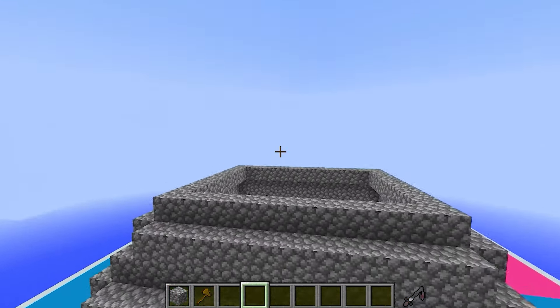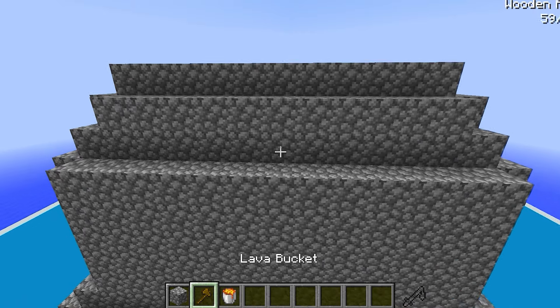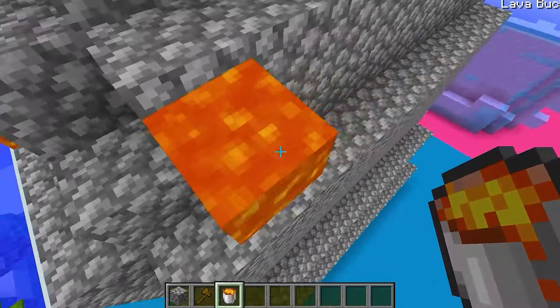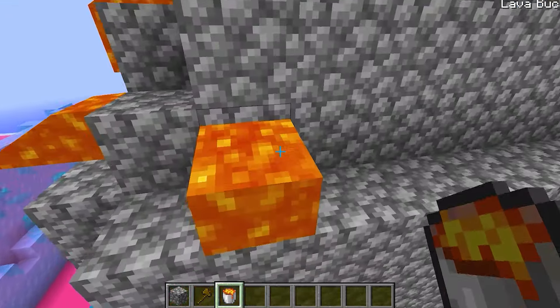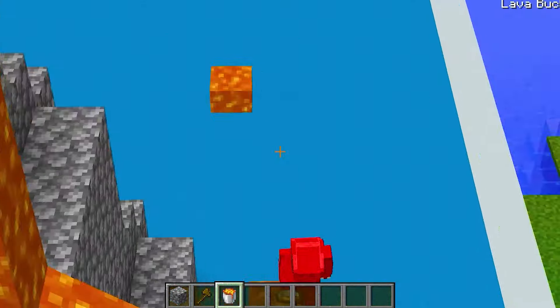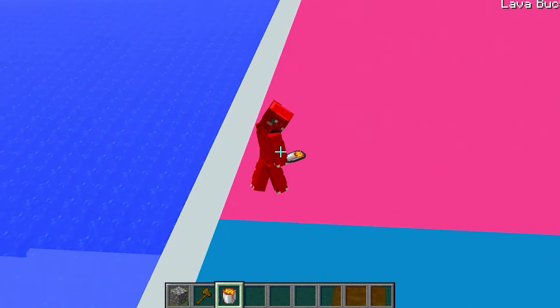Boys, are you ready? Let's use some cobble deep slate and I'm gonna make the outlining of the volcano like this, and you guys place two blocks up from there. On it, let's go! This is gonna be the most giant swagged out volcano ever. This is about to look so awesome sauce. I'm making the blocks a little bit random because a volcano isn't a perfect circle, it's super duper random.